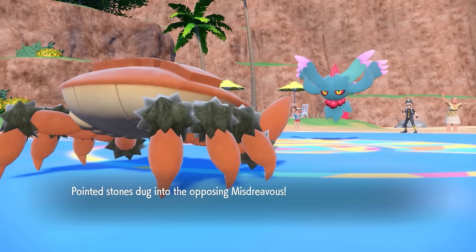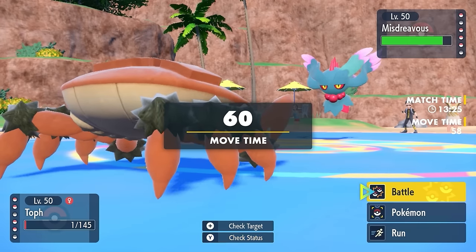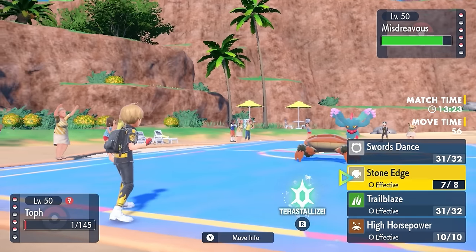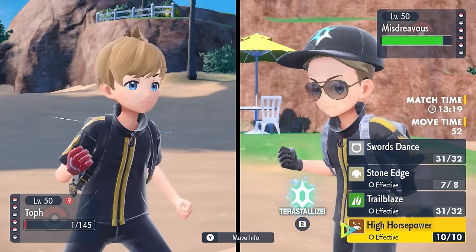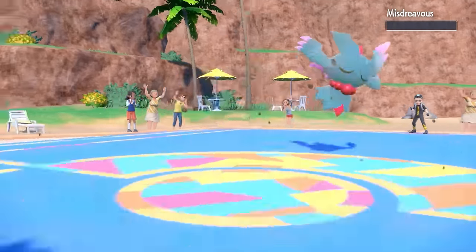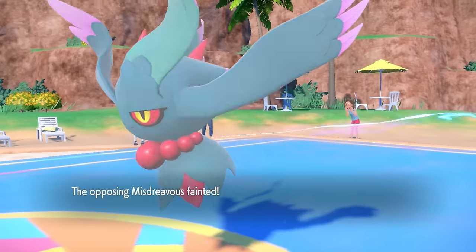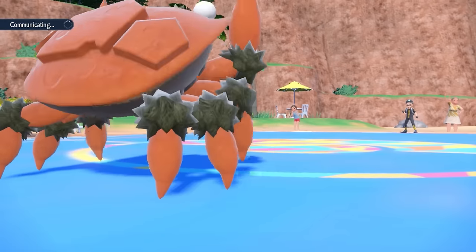So that is one of the biggest threats out of the way. Now we have another huge threat directly in front of us, which is the Flutter Mane. The most important thing to note is this thing did not activate a Booster Energy with a speed boost — which means my Cloyster should actually be faster with the plus 2 boost. And I am. I connect on a High Horsepower and I horseshoe crab the hell out of that dude. Down goes the Flutter Mane — two of the biggest threats in the game, Cloyster just took care of.